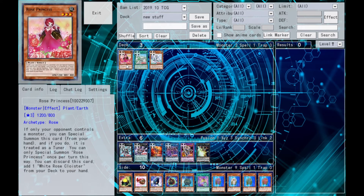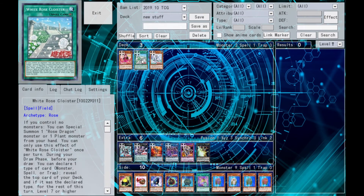We've got Rose Princess — a Level 3 Earth Plant with 1,200 attack and 800 defense. If only your opponent controls a monster, you can special summon this card from your hand, and if you do, it's treated as a Tuner. Good for tribute fodder, Synchros, Link material, and more. You can only special summon Rose Princess once per turn this way. You can also discard this card to add White Rose Cloister from your deck to hand — a field spell that lets you summon a Rose Dragon or plant from your hand if you control no monsters.